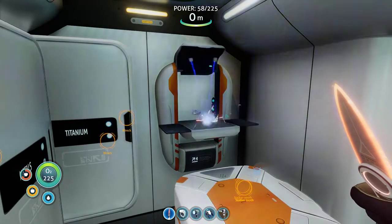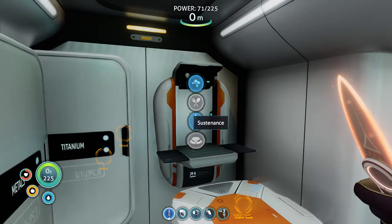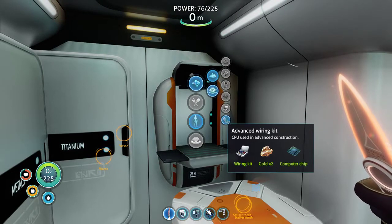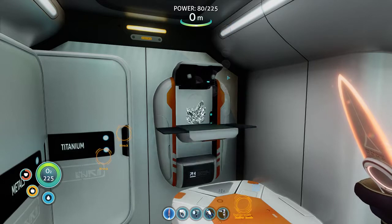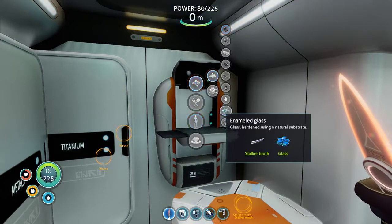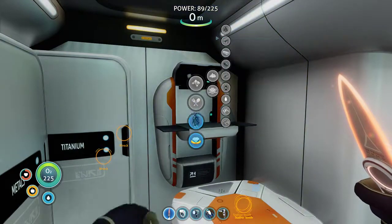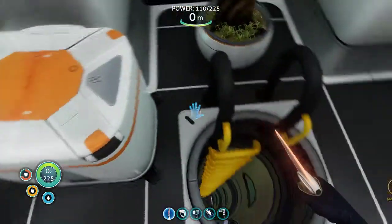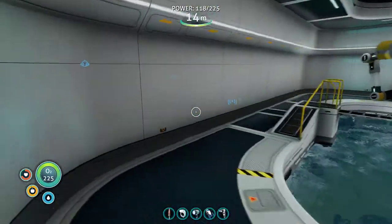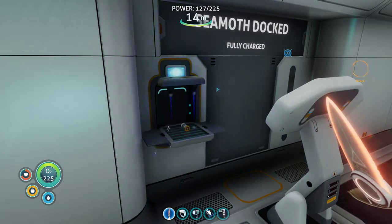I just need two pieces of gold, which I have. Progress, sort of. Oh wait, I still need another piece of enamel glass, don't I? Oh, I can make it. But I also grab salvage apparently — no wonder my inventory was so full. So many batteries. C-mod solar charger — bound to be useful.